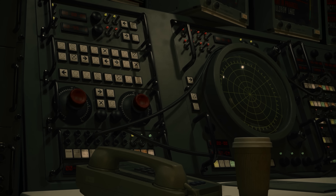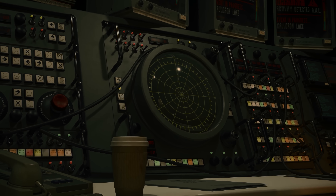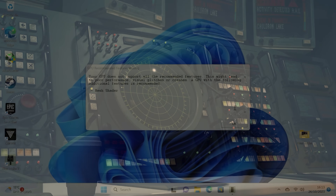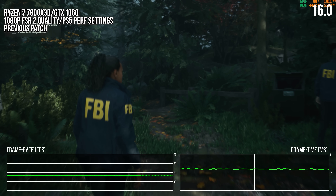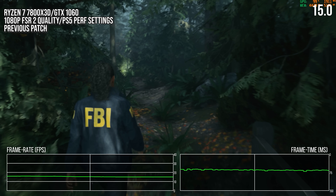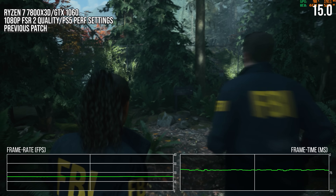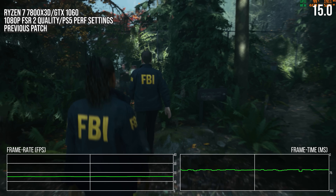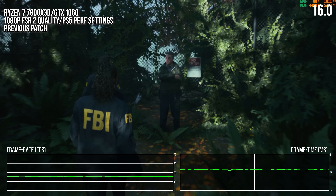At launch and until this most recent patch, when you booted the game with a DX12 GPU that lacked mesh shaders, you got a warning that the game would have poor performance and potentially rendering errors. In practice for older GPUs like the GTX 1060, it meant wildly unstable performance that was comically poor. Even at 1080p FSR 2 quality mode with PS5 performance mode settings, the GTX 1060 typically ran below 20 FPS, with most areas running around 15 FPS. The frame rate was so low it affected game speed and audio playback.